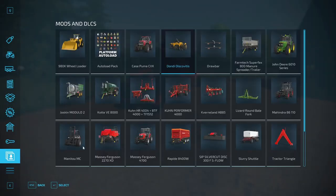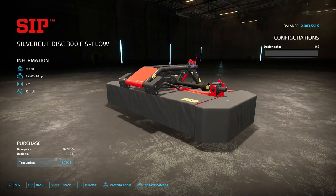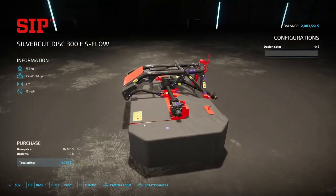Next up is the SIP Silver Cut Disc 300 FS Flow by Agrar Design Austria. It's a mower that cuts grass, costs $16,720, requires 61 horsepower, weighs 736 kilograms, has a 3-meter working width, and cuts grass at 13 miles per hour.